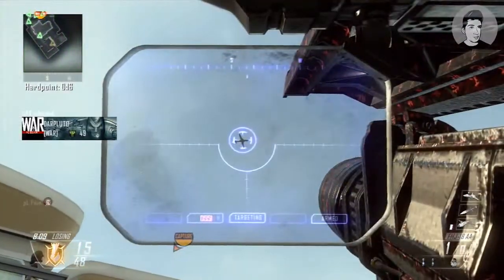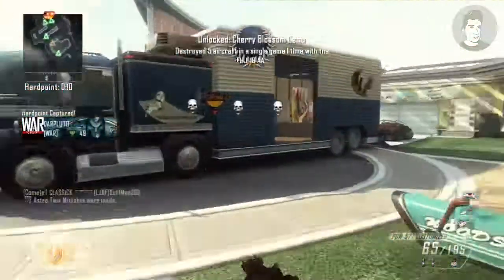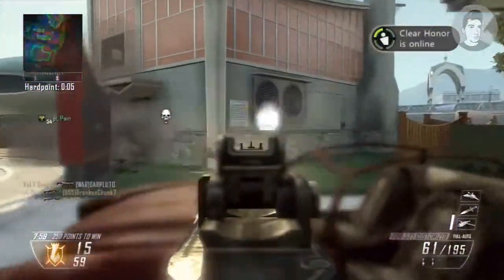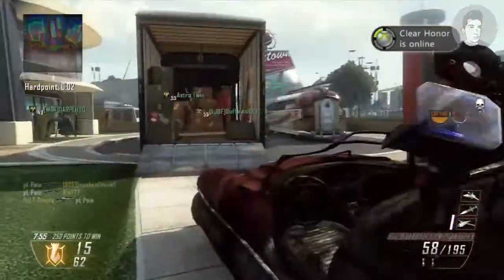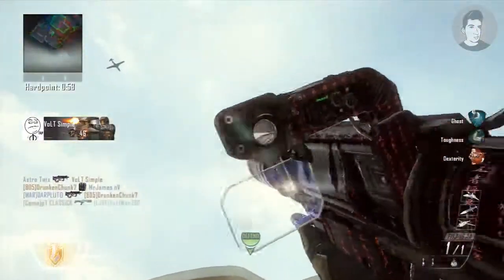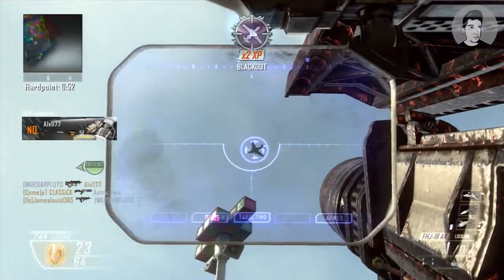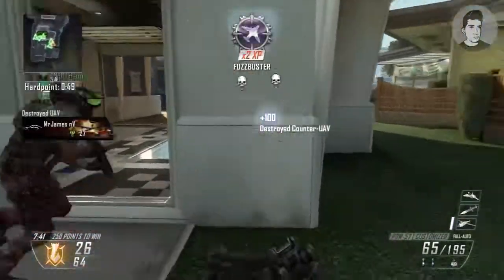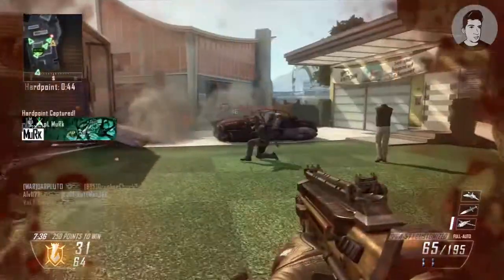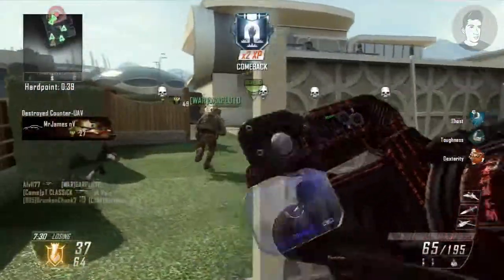I'm also running the EMP grenade — those things are amazing. You can throw one and a sentry gun a mile away will still get destroyed. They're one-hit kills on sentry guns and AGRs, which is almost overpowered. If you see a sentry gun, a Guardian, an AGR, or a Dragonfire flying close to the ground, just throw one and it'll kill it in one hit. It doesn't have to be close — it can work through walls. I'm randomly throwing them in this game, detonating C4s and getting the equivalent of two or three kills just from one EMP grenade thrown across to the enemy team, taking out shock charges and other equipment.